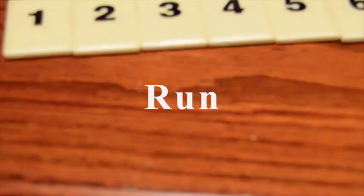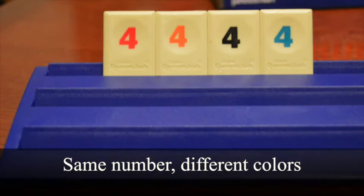In this segment, we'll show you the types of valid plays. As you're about to see, a valid run must start with one, not 13. A group contains three or four tiles with the same number. However, the colors must be different — no duplicates.